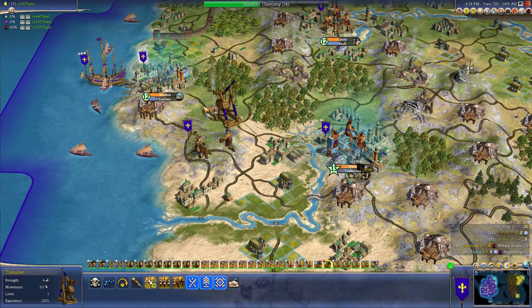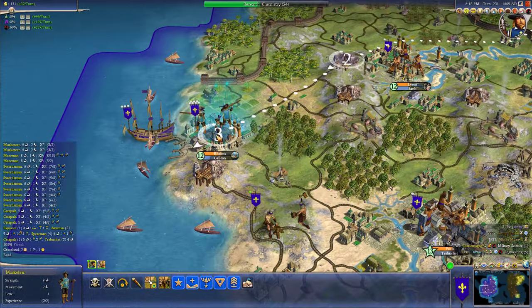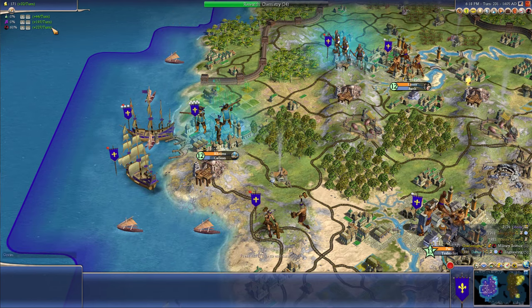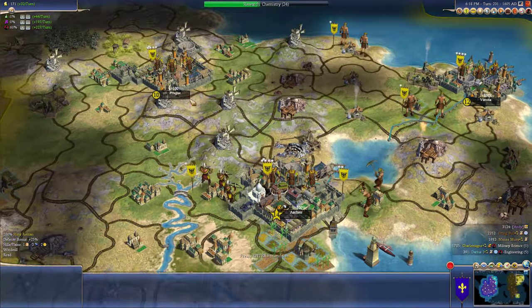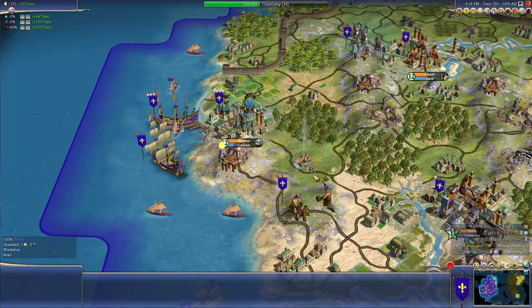So we got some trebuchets, we got some musketeers, we do have a good military force. We'll continue to build up a little bit. We got pretty good visibility. He's got trebuchets, some crossbowmen, some landsknechts — I don't know what those are. I'm guessing those are some kind of spearmen maybe. They only have six strength, they're not too impressive. I may not need to go into rifling.